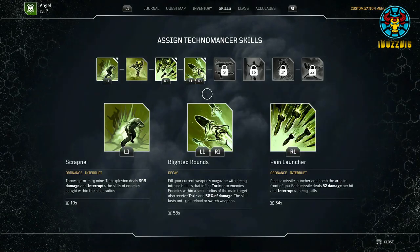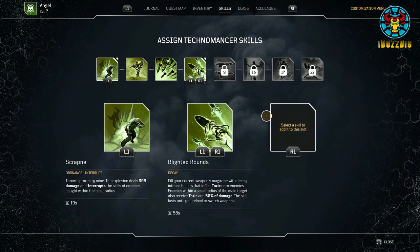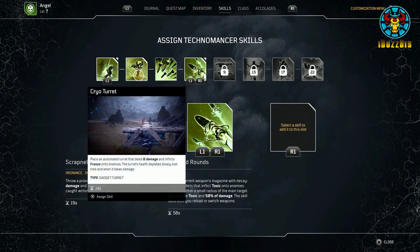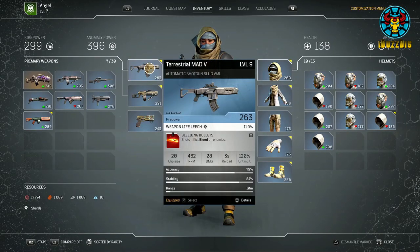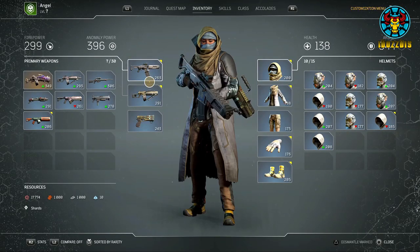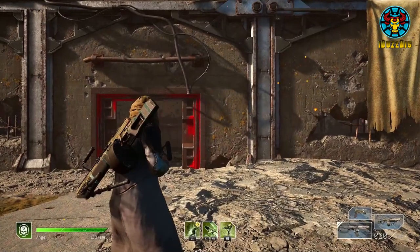For the Grace Deliverer Accolade, you'll be using Blighted Rounds and Cryo Turret. You'll also need 2 weapons with mods that cause status effects that are not freeze or toxic, as your Blighted Rounds will cause the toxic effect and the Cryo Turret will cause freeze.